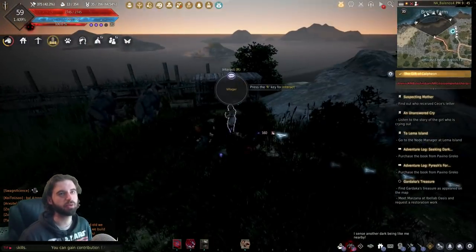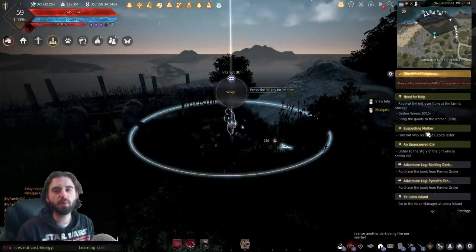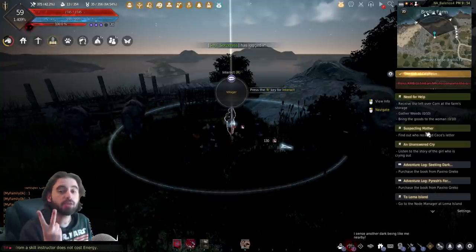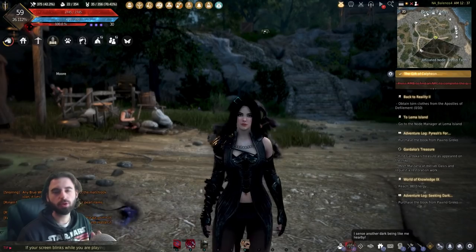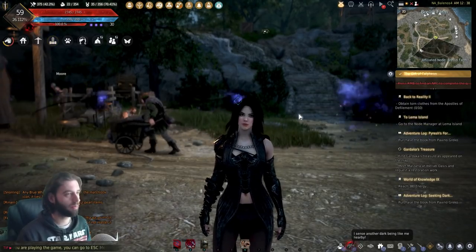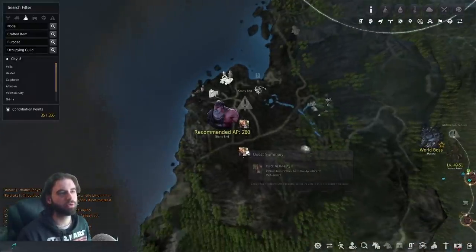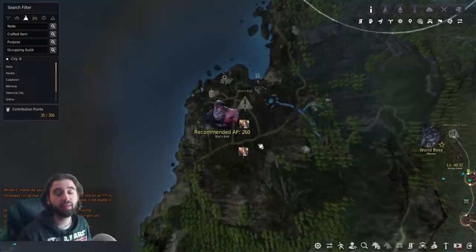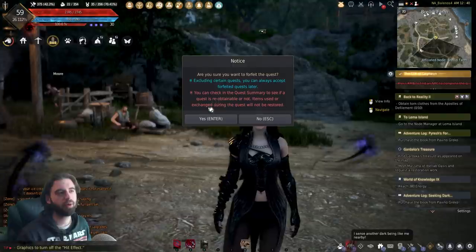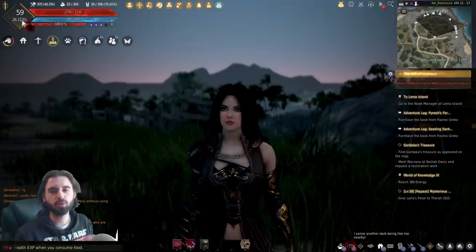Those are the locations of the four quest lines you need to complete in Brelin Farm. Note that there is a difficult section — the quest you do NOT want to do is Back to Reality 2. This quest requires you to kill mobs at Star's End, which for 99.9% of people watching is impossible. Do not do the quest that tells you to kill mobs at Star's End. After completing the remaining quests, you're going to be at 26% EXP.